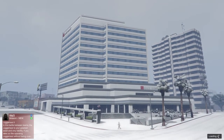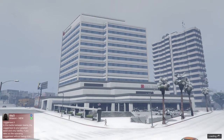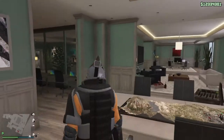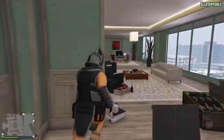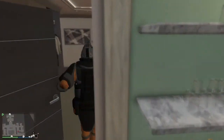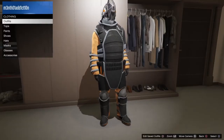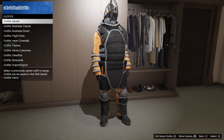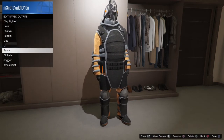Once you do that, it should load you back into your last spawn location with the juggernaut suit on. I have mine set to spawn here in my office, and once I fully load in you'll see I've spawned in the juggernaut suit in free mode. From here, just go to your closet — or depending on where you're at, go to the nearest clothes store — and save it as an outfit. Once the outfit is saved, you're done, that's all there is to it.